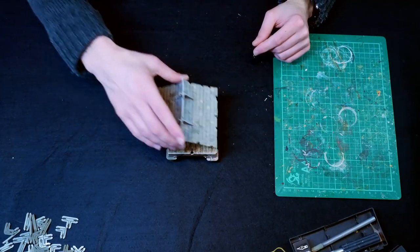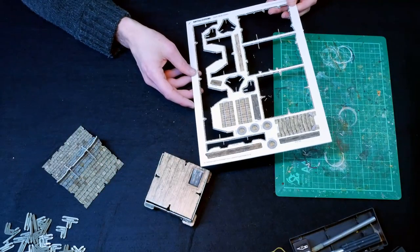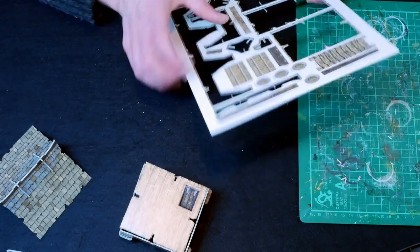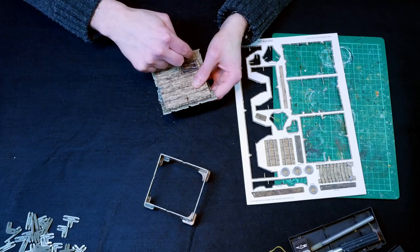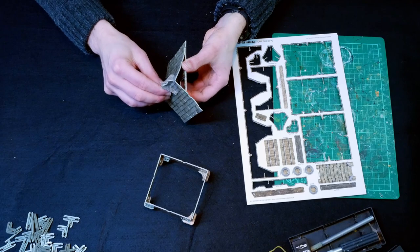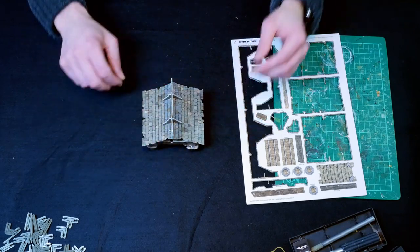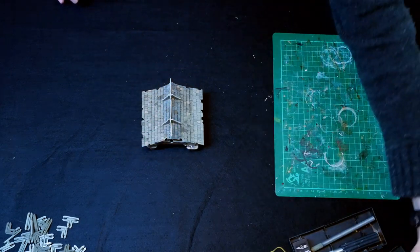This is another one where the roof just sort of sits on top and you have the option of adding in roof supports. There are two roof support pieces with a groove in the middle. What you do is pop those out, glue them on here and here, so that when the roof sits on top it doesn't slide back and forward. Yeah, that does fall off quite easily, so those roof supports will help quite a bit.